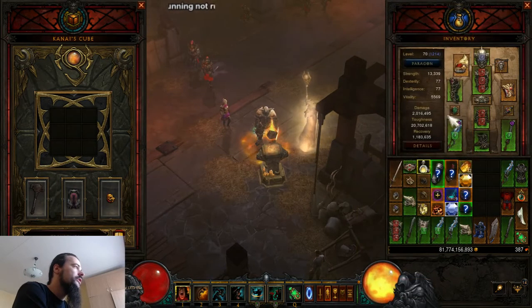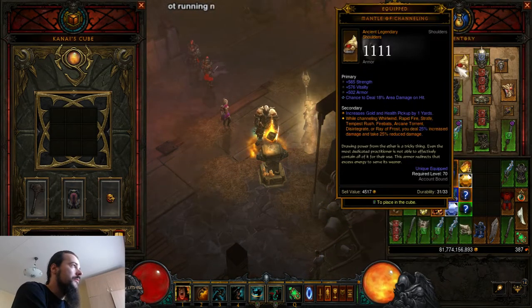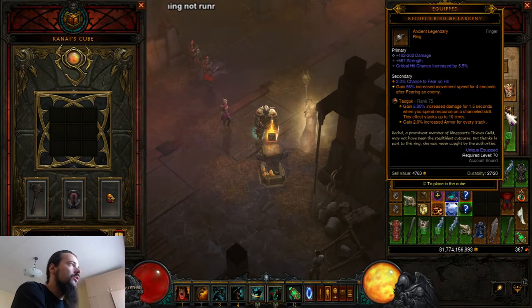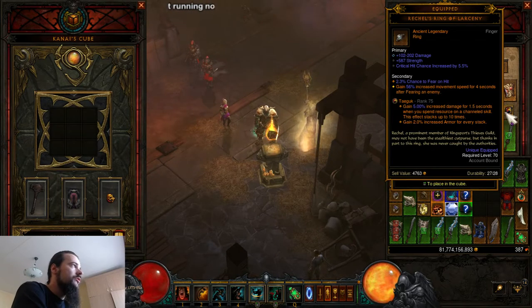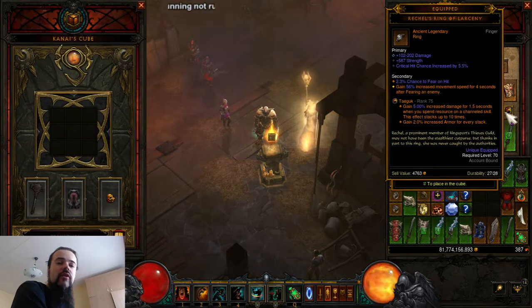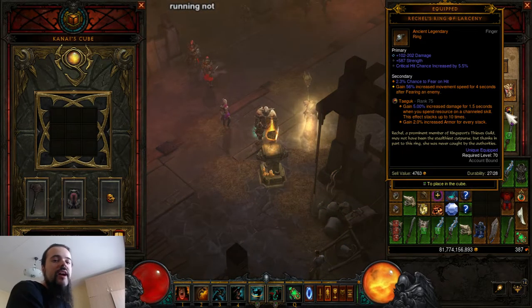For the rings we have Ring of Royal Grandeur of course, to have both Bul-Kathos and Mantle of Channeling in the cube. For the second ring — this is the key ring for this build — it is Ring of Reckoning. It gives us increased movement speed for four seconds after fearing an enemy, and that's where the crazy speed of this build comes into play. I'll explain which skill gives us fear.